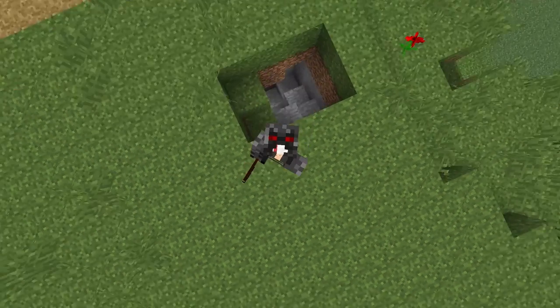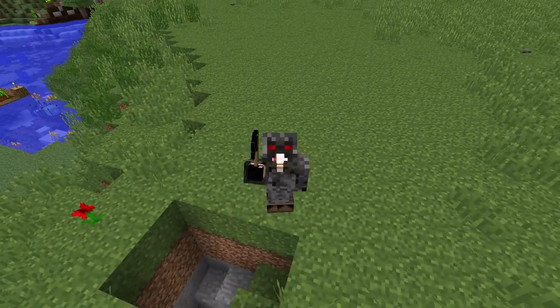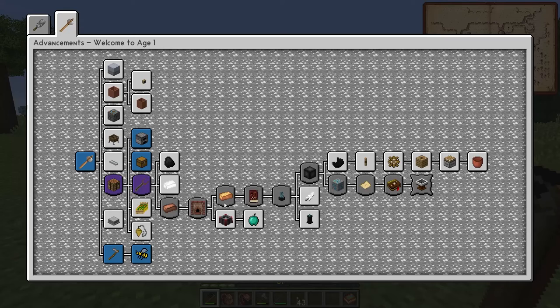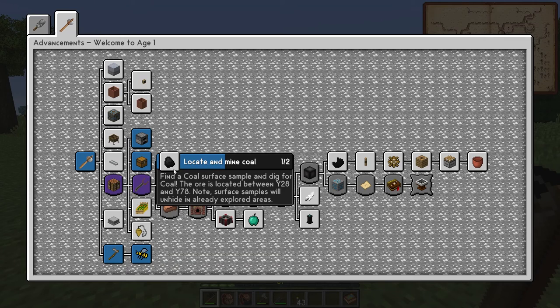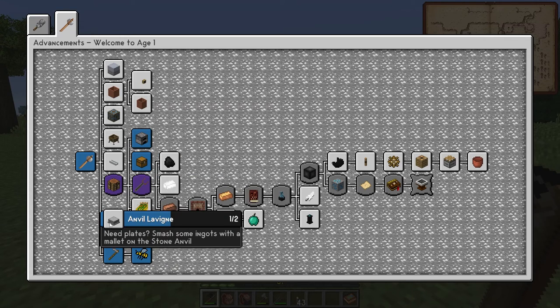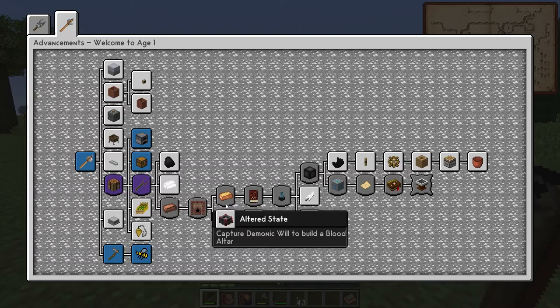Welcome back to Minecraft Saved Deck Ages episode 8. In this episode we're moving on into bronze. To do that we're going to get some coal, some tin, some copper, build a small system to smash those things, build the kiln and get the bronze.